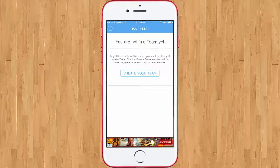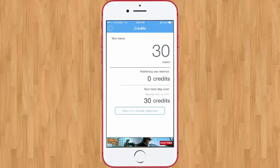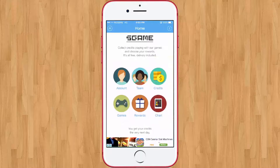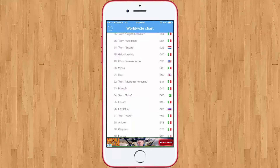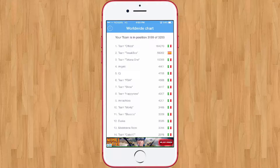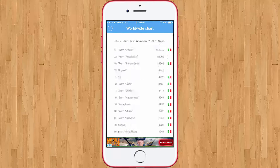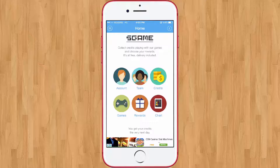You can check your account and there's a Teams feature where you can create a team and have all your friends work together to get points and redeem rewards together. You can check how many credits you have under Credits, browse Games, and check the worldwide Charts to see how everyone is doing. The top person has 164,270 credits — that person could get some pretty cool rewards.